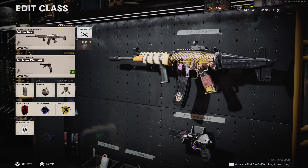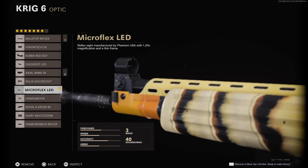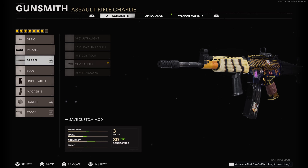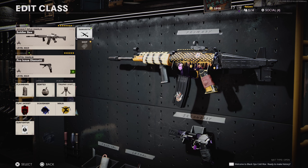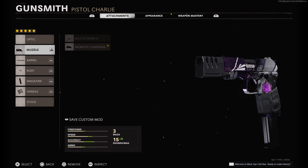Pro players and content creators all use this class. For my Krig 6, I like to use the Micro Flex LED — you can also use the Mill Stop, but right now I like the Micro Flex. For the muzzle I have the Infantry Compensator, 19.7 Ranger barrel, Field Agent Grip, 40-round magazine, Airborne Elastic Wrap, and the Raider Stock. This is just the basic class setup that everybody uses.